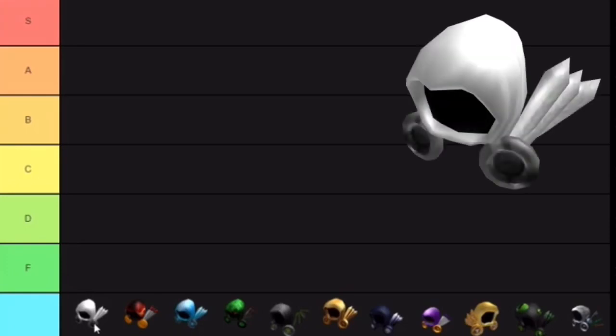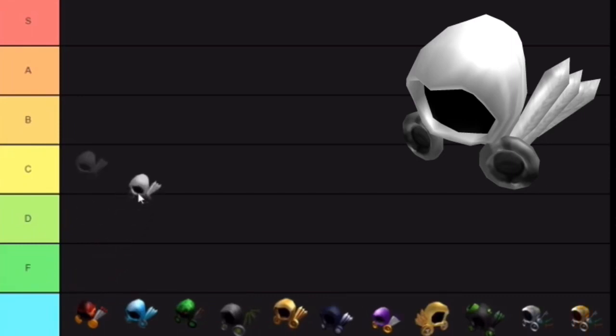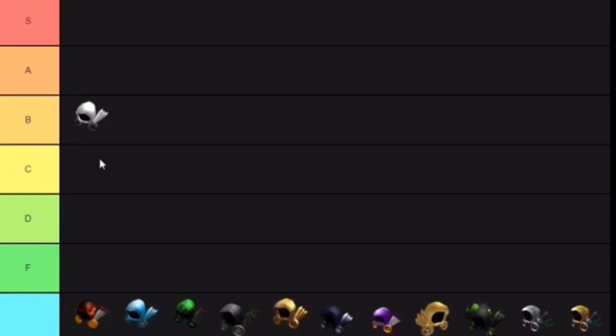Starting off with Dominus Imperious — that's the original white one that released in 2010. A lot of people like it because it's the classic one that started the whole series. But in my opinion it looks a little plain — it's really bright, like an angelic Dominus. Since Dominus are supposed to be Halloween-themed and scary, I think Dominus Imperious goes in B.